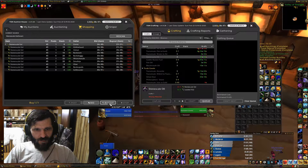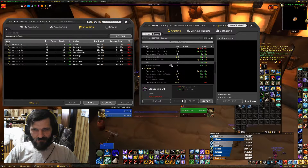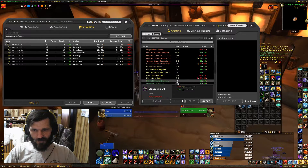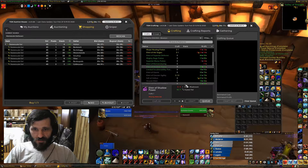We'll buy them both. That's not bad — still turn a pretty good profit on that defense elixir. Let's see what else we can get — Mighty Rage, Shadow Power. Shadow Power is one I usually do decent on.